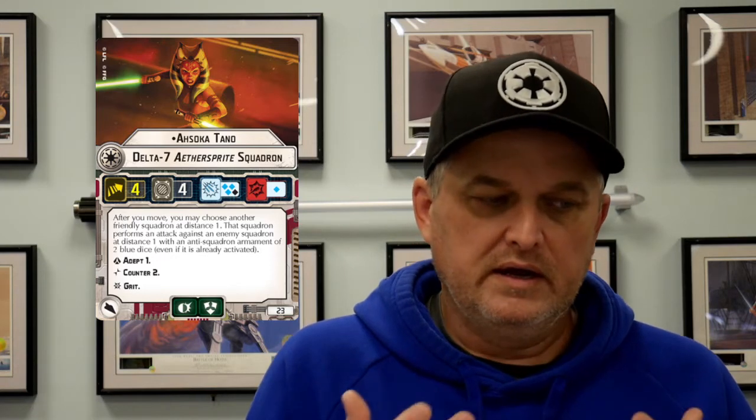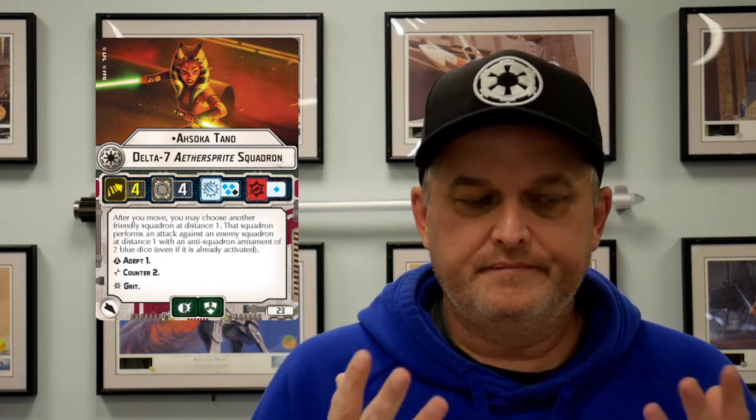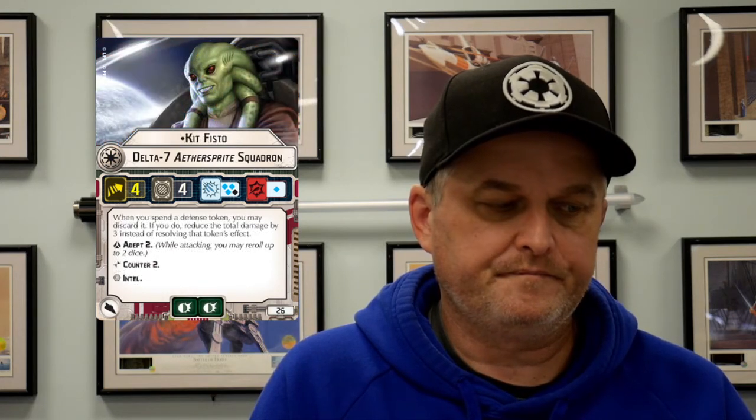All of these Delta-7 aces are expensive. I expected it as such — the generic is expensive for a generic. They're Jedi with really good abilities. You can't even take all of the uniques here. Then we have Kit Fisto.